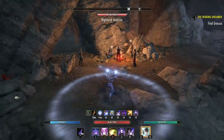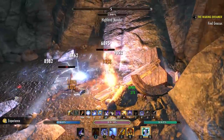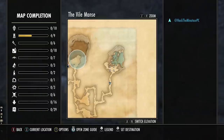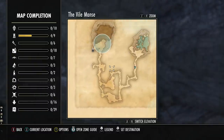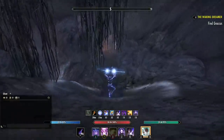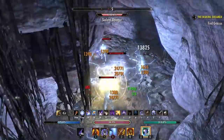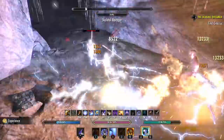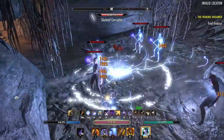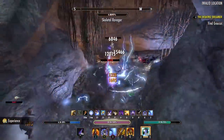In this area you have even more enemies — instead of just Imperials you now have a mix of Imperial Soldiers and Undead. What I like about this is it's a very tight circle; you can see on the map that you just run in that little circle and there are lots of enemy spawns packed tightly together. Head down into the cavern and turn left. Lots of undead enemies here, so you can get some nice ultimate generation if you have Fighter's Guild passives.